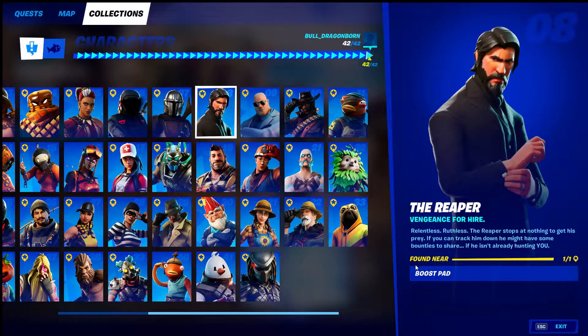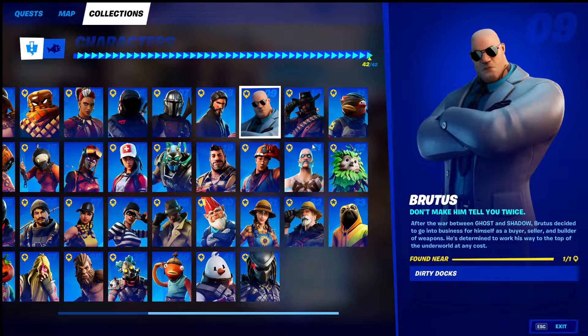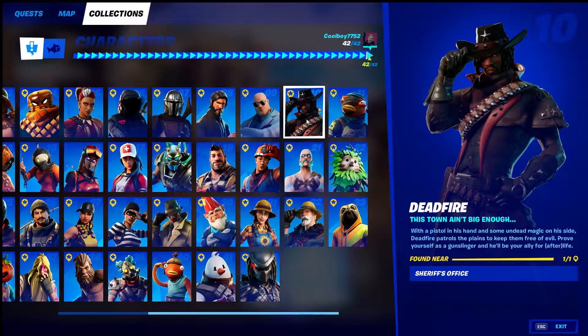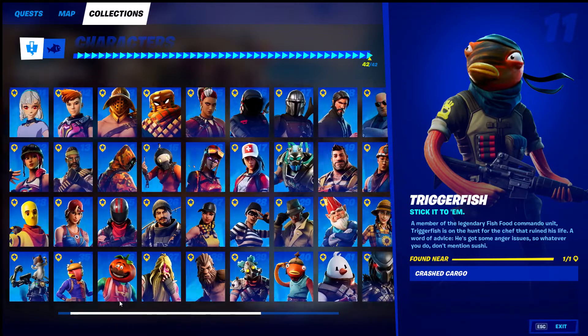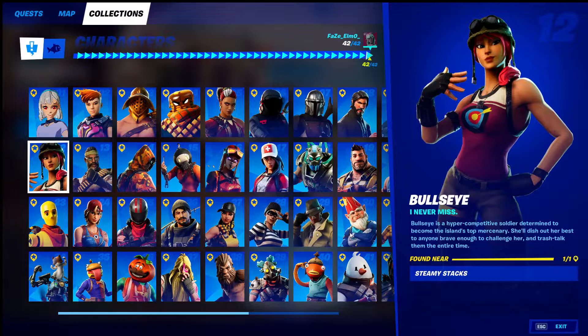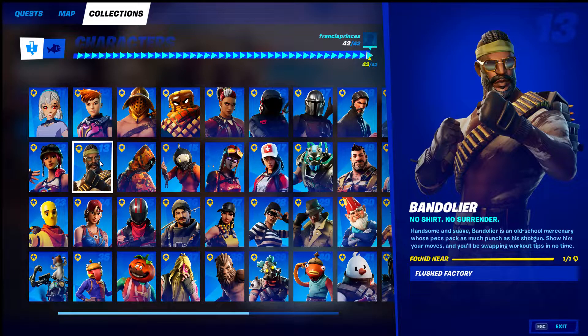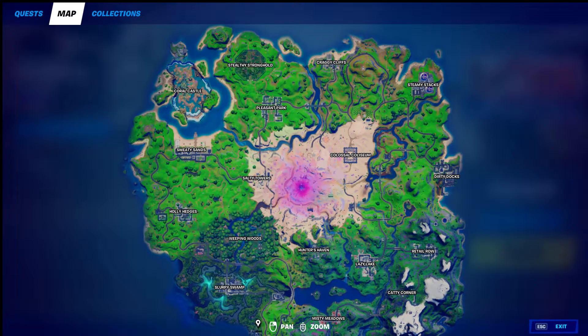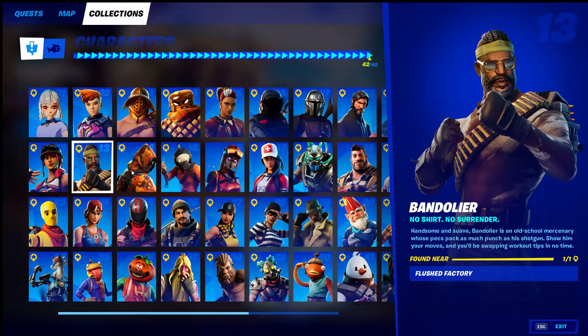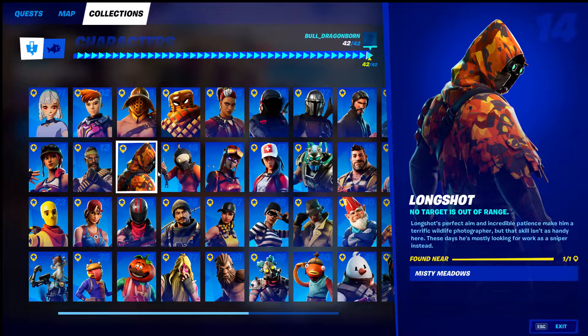The Reaper found at Boost Pad, Brutus at Dirty Docks, Dead Fire at the Sheriff's Office, Trigger Fish at Crashed Cargo, Bullseye at Steamy Stacks, Bandolier at Flushed Factory — if you didn't know, down here right there. Then we have Long Shot at Misty Meadows, and the Unremarkable Shack for Explode.